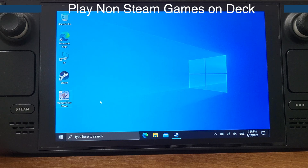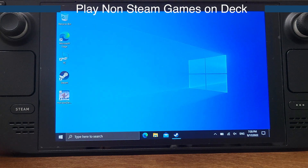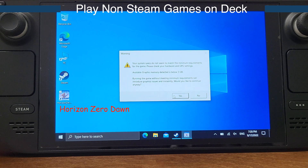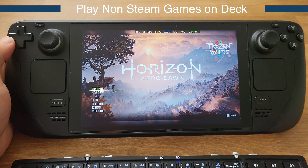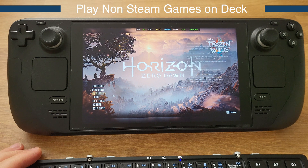One of the biggest advantages of having Windows on the Steam Deck is to allow us to play more games rather than just Steam games. But if we only have Windows installed on the deck, unfortunately we are not able to use the Steam Deck built-in controller to play any non-Steam games. For example, I have Horizon Zero Dawn on my desktop — it's downloaded directly from the internet, not in my Steam library. If I try to run this game directly, the deck's built-in controller will not be detected and I have to use the keyboard.